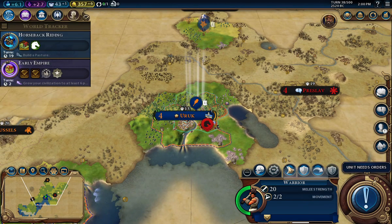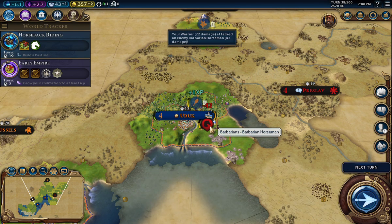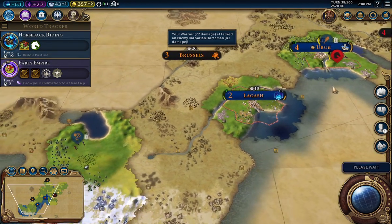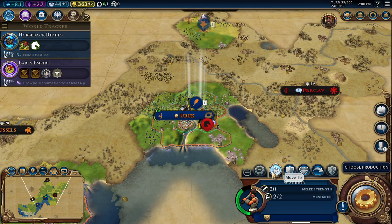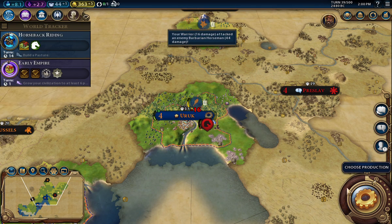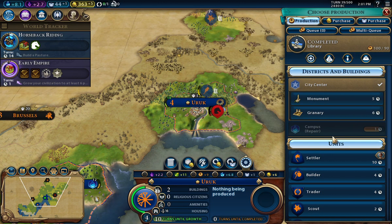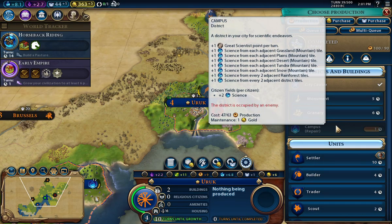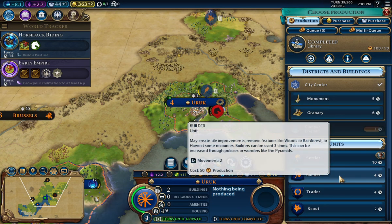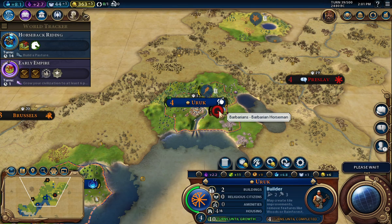Now let's see who needs orders first — the warrior. Let's deal with this barbarian. Let's hit him again. We need to choose a production. We'll need to repair the campus — it's occupied by an enemy. In that case I am going to go ahead and do a builder here. That kind of stinks.